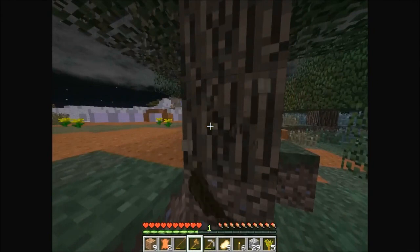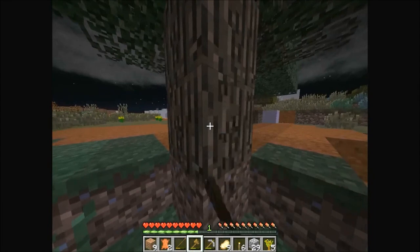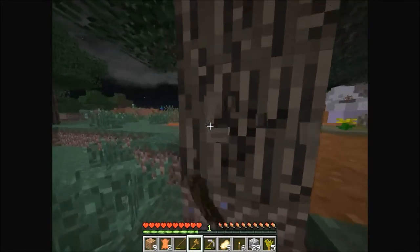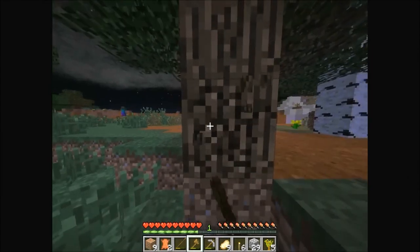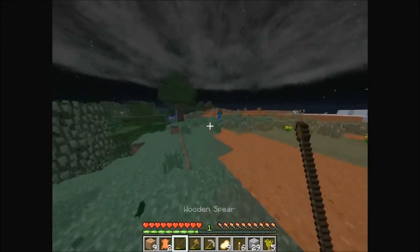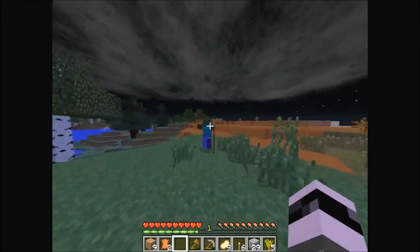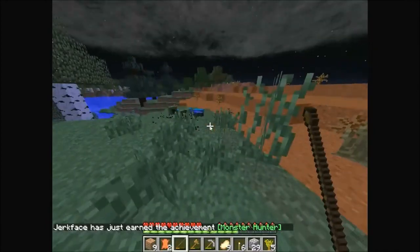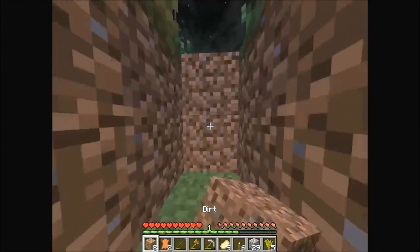I wonder why no mobs are spawning — that's weird because I'm still on hard. Oh wait, I do see a couple — they're not too bad. I want to kill that zombie and maybe the creeper for gunpowder. The creeper despawned, but that zombie really wants to kill me. Let's do this — oh god, didn't kill him first hit. Now we got him — give me that XP. Just rotten flesh, no thanks. Let's get back in our little dirt hole.